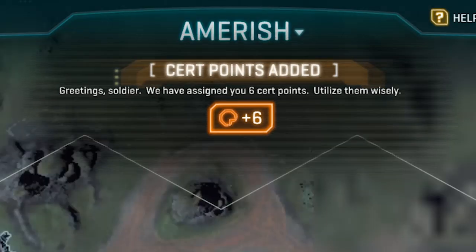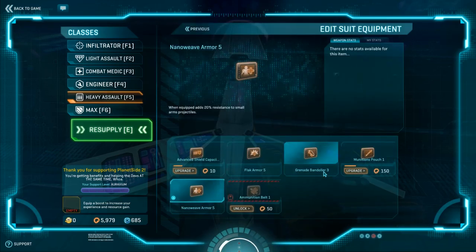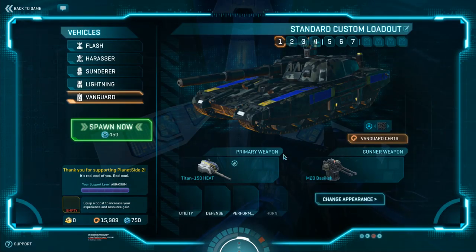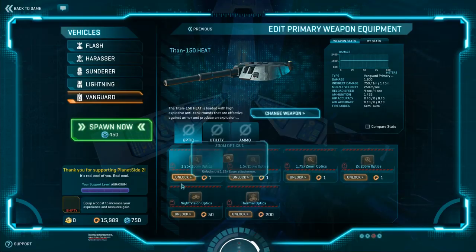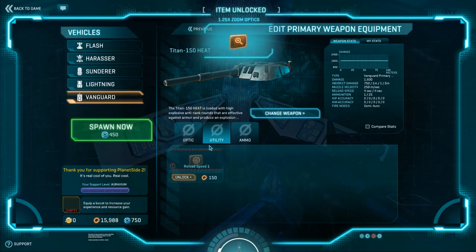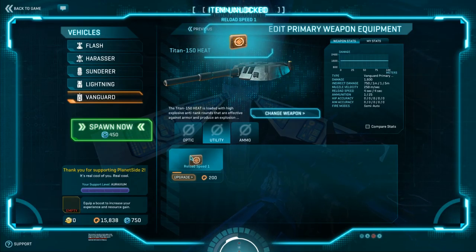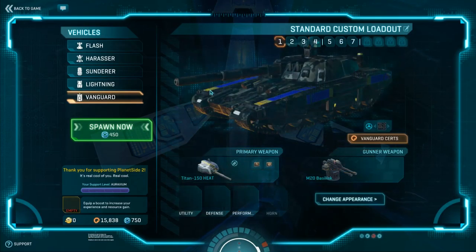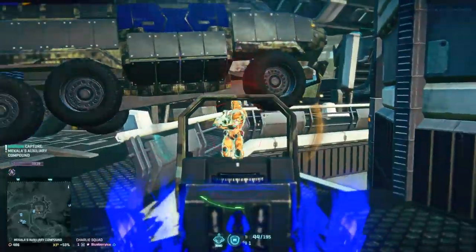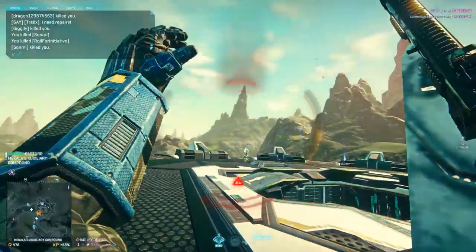For every 250 experience points you earn, you will be awarded a Certification Point, or Cert. Certs are used to upgrade your character and vehicles with new abilities and weapons. Because of this, you will find higher BR players have an advantage over you, but do not despair. Most advantages are minor, and with a little playtime you can get caught up quickly. That said, you will die a lot — get used to it. Everyone dies a lot. Top players have an average life expectancy of less than 5 minutes.